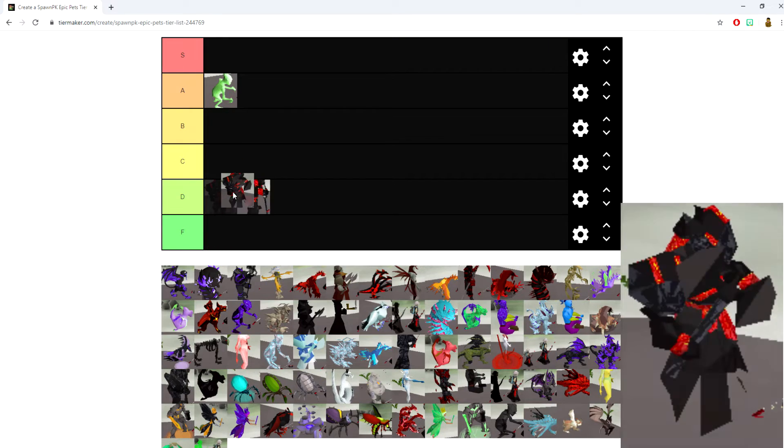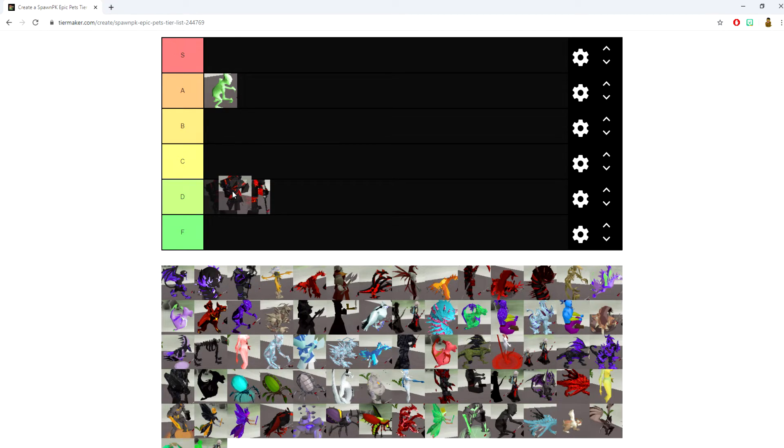The Ancient Berserker pet is basically the Ancient Guardian pet combined with a 10% strength bonus. Nothing too crazy about this one, but it is a step better than the Ancient Guardian. I've had some decent results out of it. It's going into the C category — nothing great enough for B or higher.